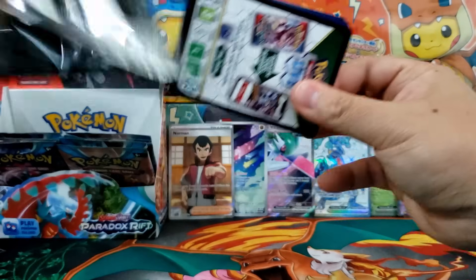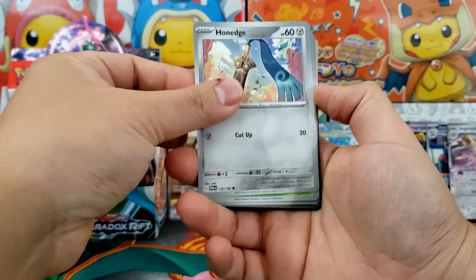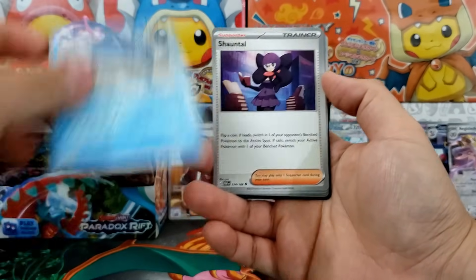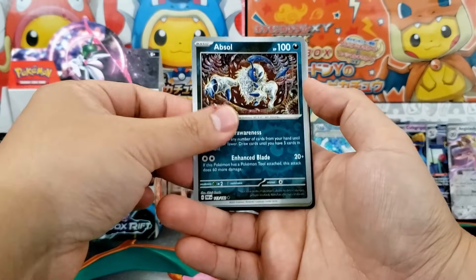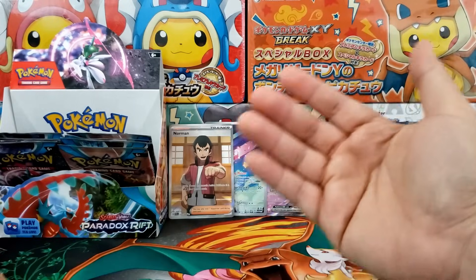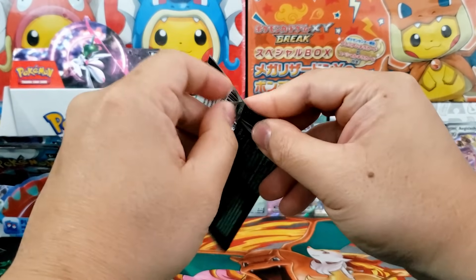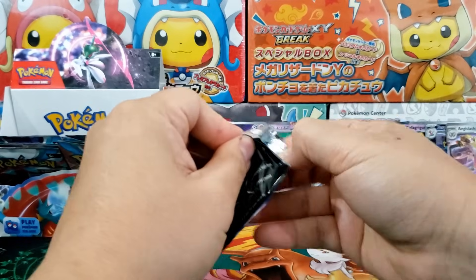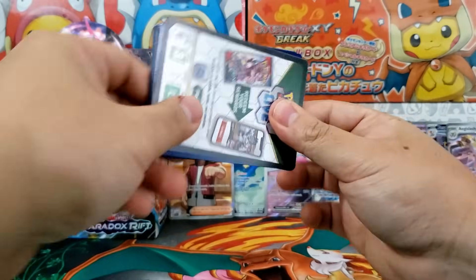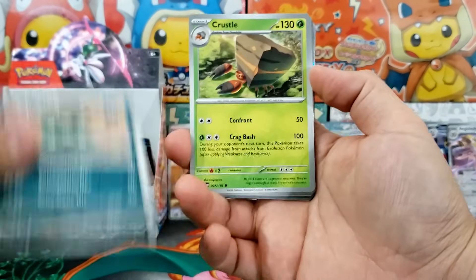When you open up an Evolving Skies booster box — which is what, $400 right now — and you don't even get an Illustration Rare, you don't even get one of those alt art Eeveelution cards. At $400 a booster box, you might as well just go pick yourself up an Umbreon full art — the Moonbreon — because that's probably the same price as a whole entire booster box. And if you're opening up a booster box for a chance to pull that, you might as well pick it up on the singles market. And if you're going to pick one up, try TCG Player and support the channel.